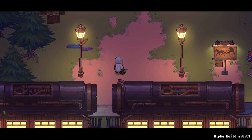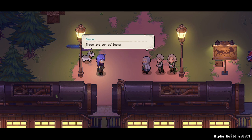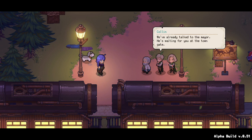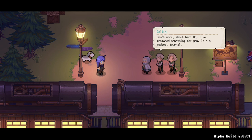Uh oh. Who are these evil twins? These are our colleagues, Moira and Colin. Nice to meet you. You must be the new chemist. They look so angry. We've already talked to the mayor. He's waiting for you at the town gate. Mrs. Vertiline is putting a lot of faith in you, do not disappoint her. Don't worry about her - I've prepared something for you. It's a medical journal. Everything you might need is in there. I'm sure it will help you along the way. We'll send you a letter of evaluation periodically to keep track of your progress. It looks like Moira is bad cop and Colin's good cop.